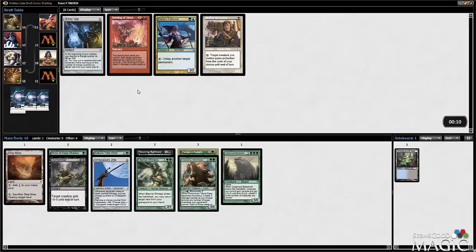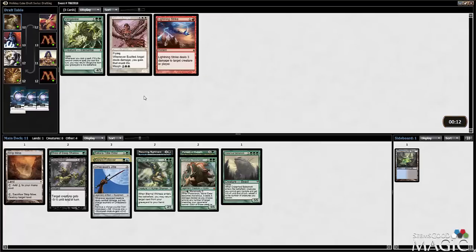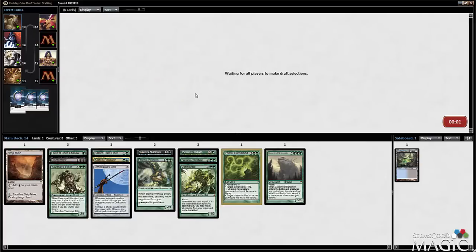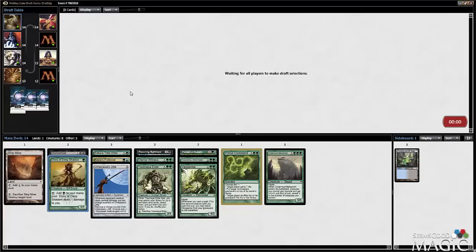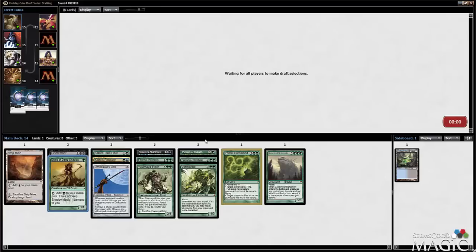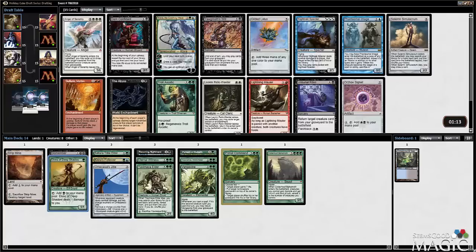Burning of Xinye is not so good for us with the ramp dudes. Probably just take the Voltaic Key just in case we get a Time Vault. Vengevine - this looks like it could be a Vengevine deck potentially. Yavimaya Elder is certainly good. Primal Command last pick - very nice, it's just playable. Pattern of Rebirth on a Yavimaya Elder is kind of nice too - sack it, draw a card, find a really powerful dude. Just need a couple more fatties and a Natural Order perhaps.